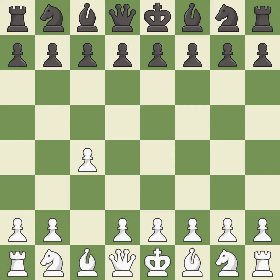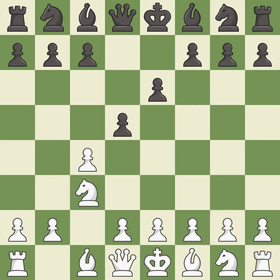The English is a more patient opening where white plays c4 to control the d5 square without committing a central pawn. e6 prepares the d5 pawn push and allows the dark-squared bishop to develop. This activates a knight by developing it off its starting square. This creates a threat to win a pawn. This prepares the bishop for development. This develops a knight off its starting square, getting it into the action.